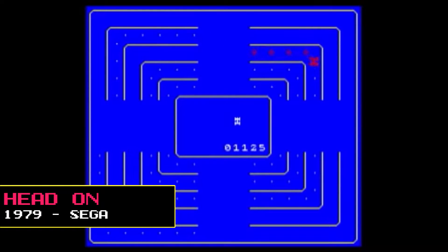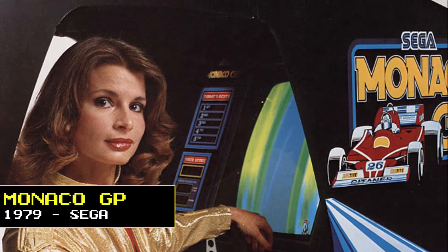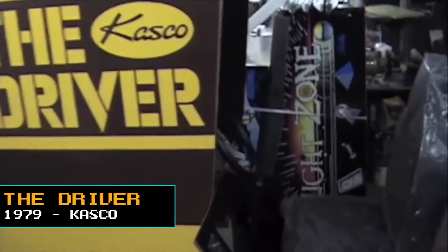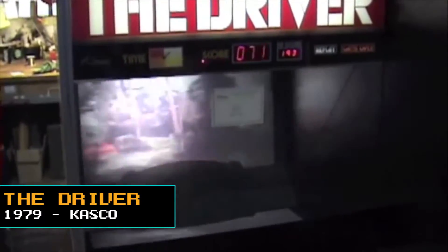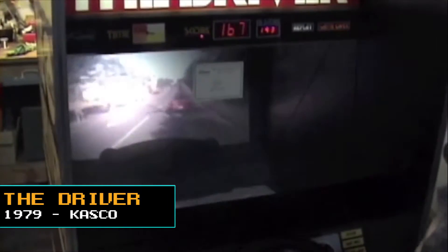In 1979, Sega's Head On was a racing game that played like a maze chase game and is thus considered a precursor to the 1980 hit Pac-Man. Monaco GP, released by Sega in 1979, improved upon previous overhead view racing games with a vertically scrolling view and colour graphics. Another notable video game from the 1970s was The Driver, a racing action game released by Kazco in 1979 that used 16mm film to project full motion video onscreen, with gameplay requiring the player to match their steering wheel, gas pedal and brakes with movements shown onscreen.